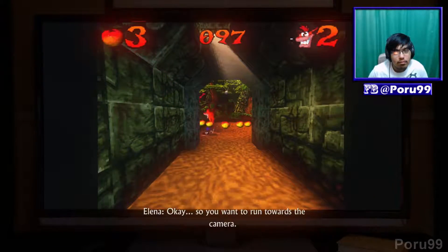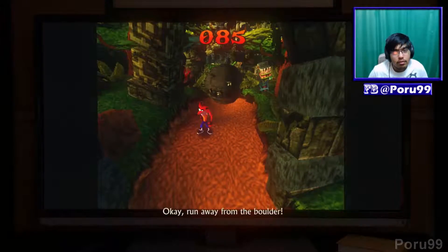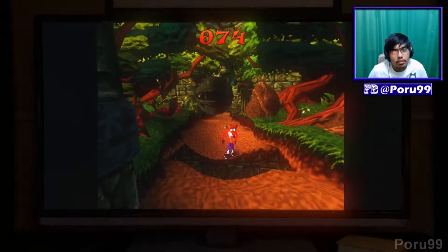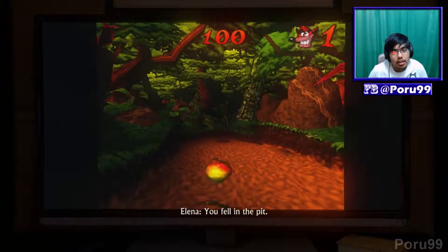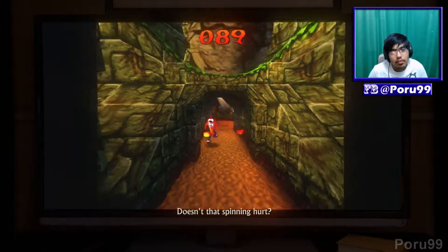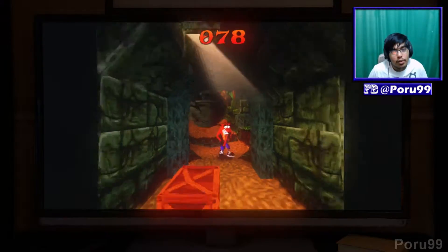So you want to run towards the camera. Got it. The circle button is your spin attack. Spin attack? Yeah. Press X to jump. Which one's X? Run away from the boulder. Why is the boulder chasing me? Just run away from it. I did nothing to this boulder. Use your spin attack. What happened? You fell in the pit. How do I climb back out? You're dead. Well, that's not real — I would have climbed back out. You should learn to climb — climbing has always helped me. Run towards the bottom. I know, I just like to explore. Okay, you got it — there you go.